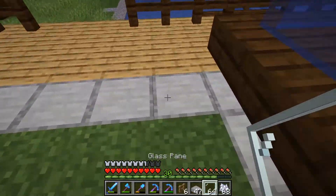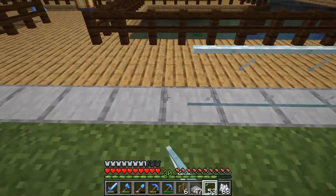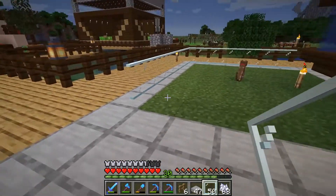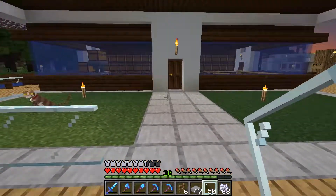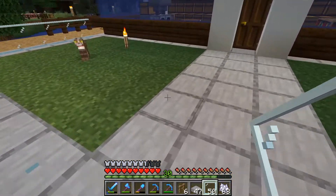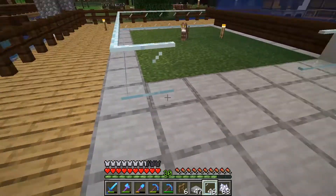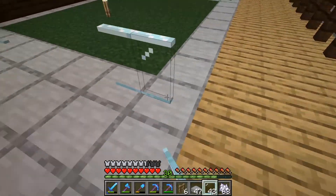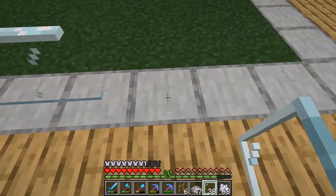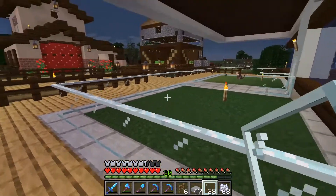I want to put like a glass wall around this - like a fence but a cool-looking fence. I'm thinking maybe one or two pieces here and then two here, which kind of lets people know they can go in there to look around. That's fine. We're going to go all the way around here and get that torch out of the way.